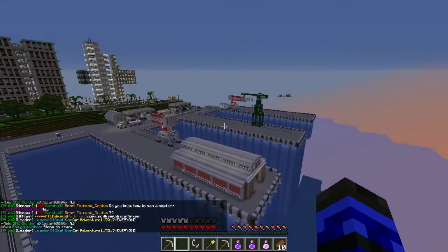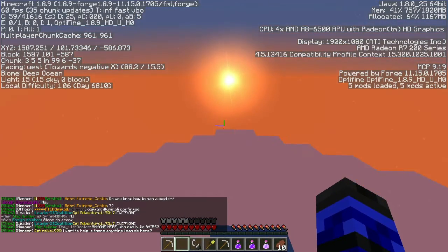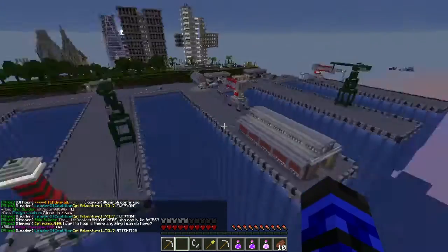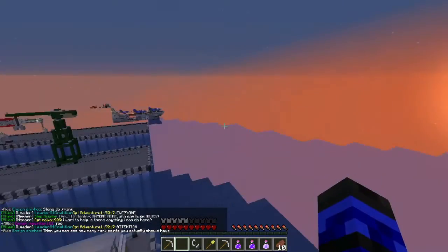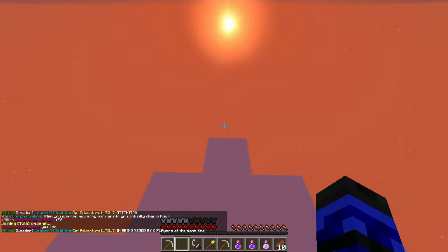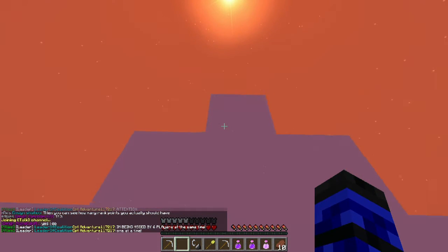So this here is Allies City, facing west. Very important that you realize this is facing west, dockwise. We've got our little lighthouse all the way across.